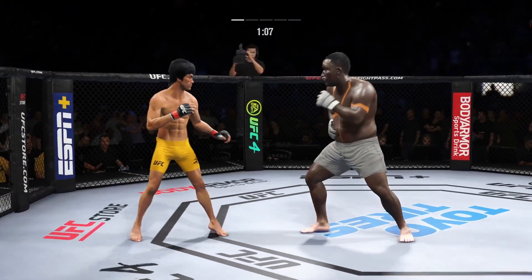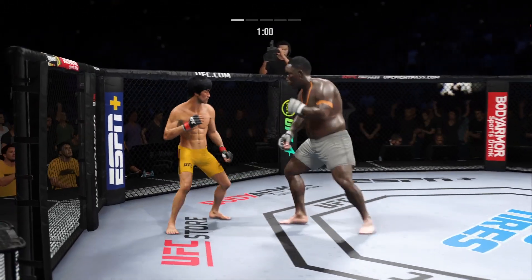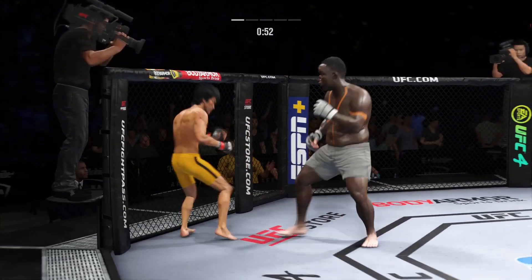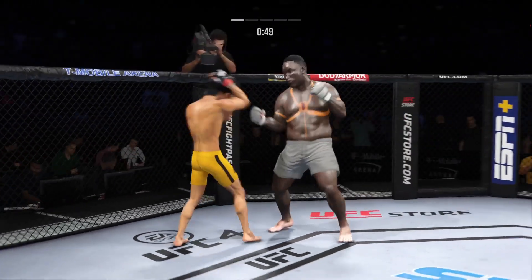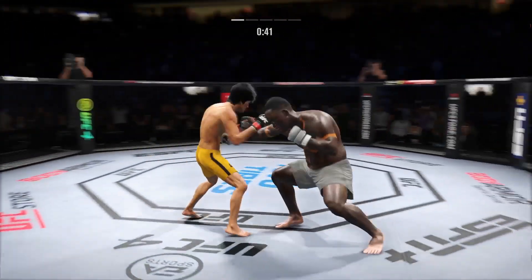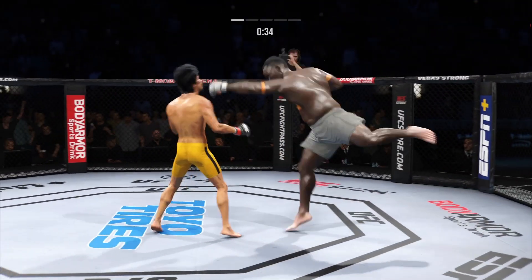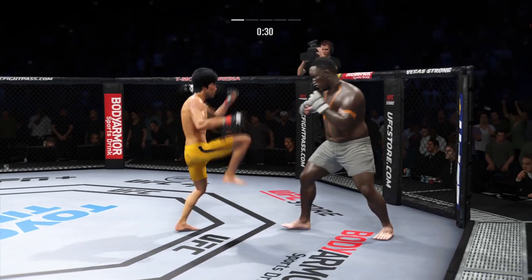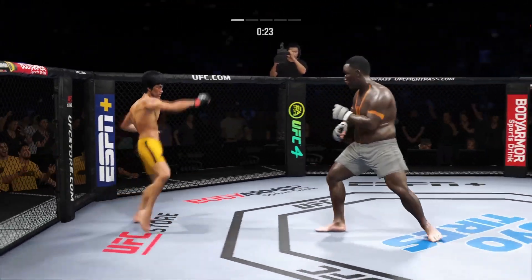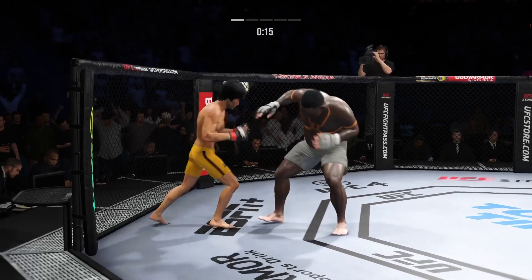Just missed with the left. Uppercut to the head, but it's blocked there by Lee. Spinning back fist. Beautiful kick. Just misses with the straight left hand. Big punch lands over the top. Lands the right hand. Nice head kick. That right hand hurt him a little — and he caught the kick! The master of the transition. Nice scramble. Right hand is true. 15 seconds remain in the round.